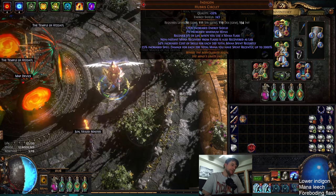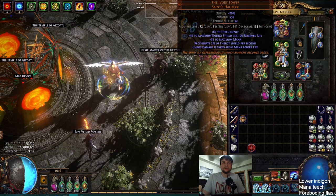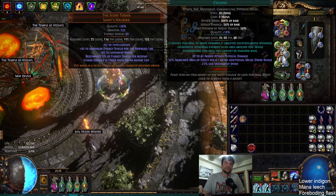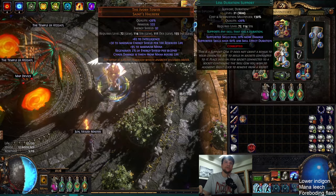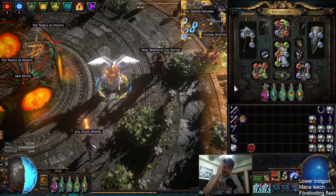There's a bunch of new Archmage builds out there that aren't taking advantage of Indigon. One of the easiest ways to do it with the new Archmage is with Mjolnir because it makes it free. But if it's free with Mjolnir, how do you take advantage of it? The answer is your Cast When Channeling link. This link right here has Cast When Channeling, Cyclone, with then Lightning Warp, Restoration, Mana Leech, Culling Strike. That is the spender.